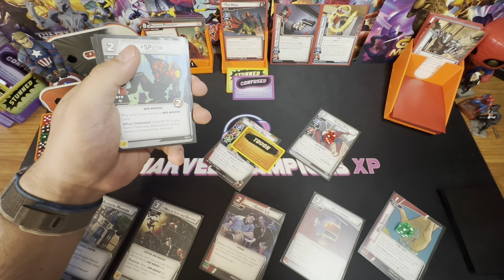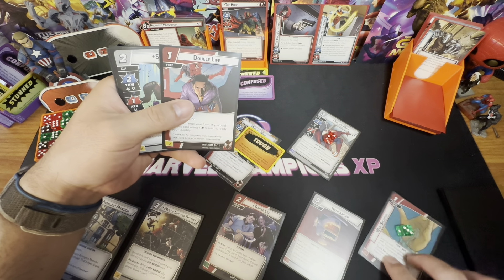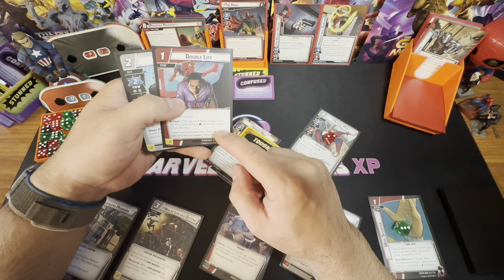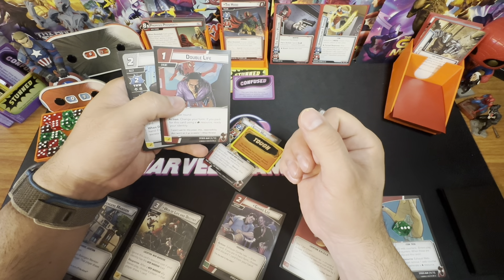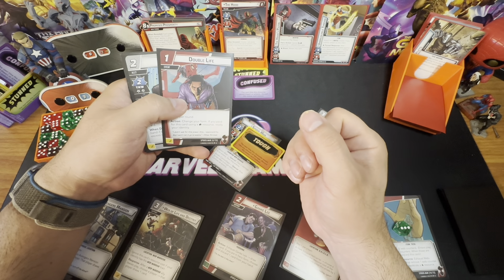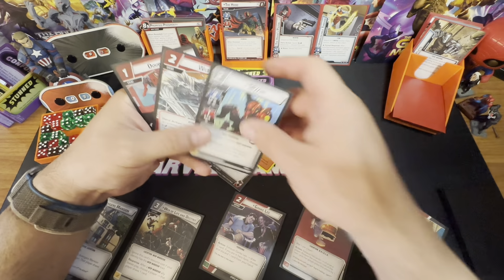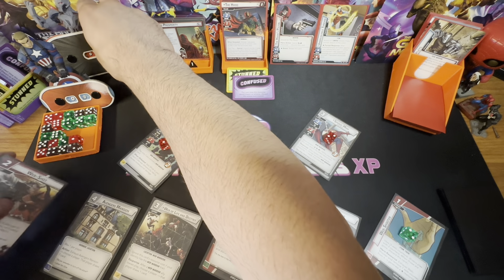Actually that readying does nothing for us right now. The only benefit from Double Life is changing the form — we lose the readying bonus since we're already in Alter Ego. I'm changing my mind. Instead, I'll spend a Double Life to play Spider and she'll attack for one, which will flip the Hood to his second form.